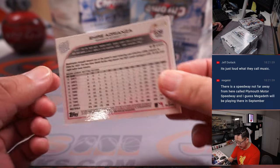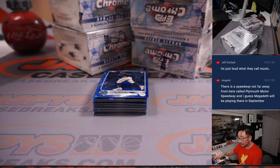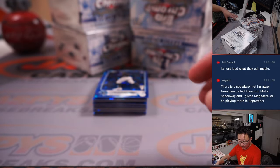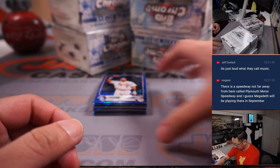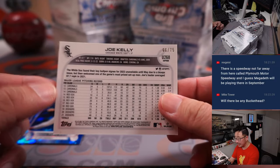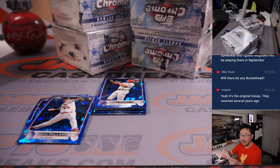Here's Eri Adrianza, one out of ten — nice little number there. That'll be for Daniel and the Nationals. We got a green Joe Kelly, 66 out of 75. It's the original lineup — they reunited several years ago.